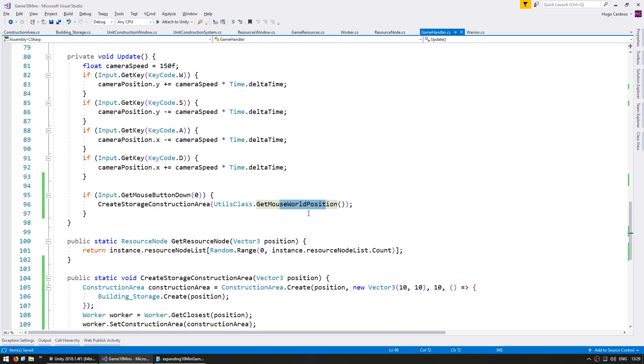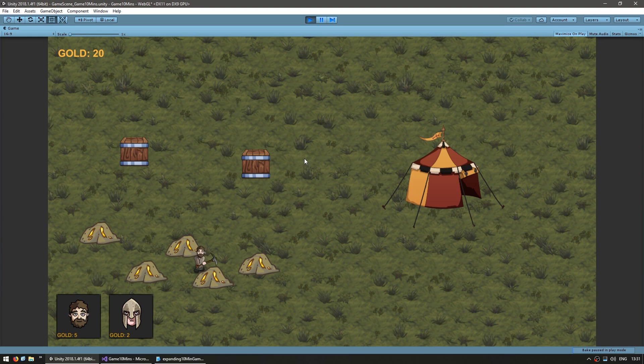Let's see if all of this code is working. Here we are — if I click here, there's the construction area, the worker went there, now he's hammering away. Every time he hammers you can see the ticks increase and the progress is increasing. When it is fully done — there's a new storage! He is now using the new storage; if he goes there that one is the closest so he goes back to that one. We now have three different storages all working perfectly, and every time we click we can instantiate a new one.